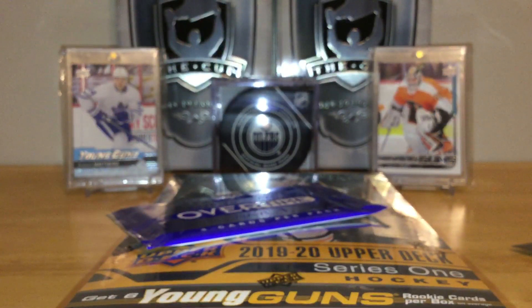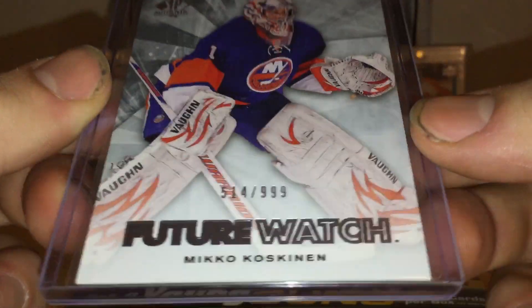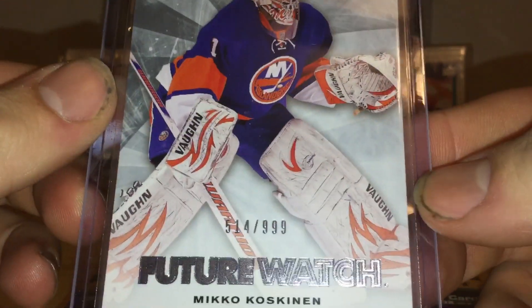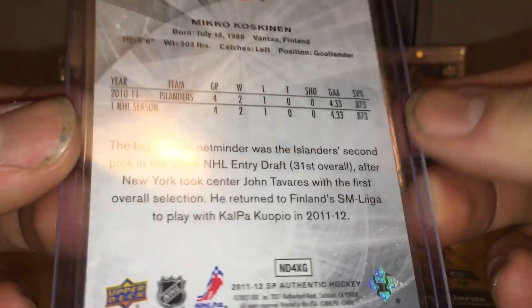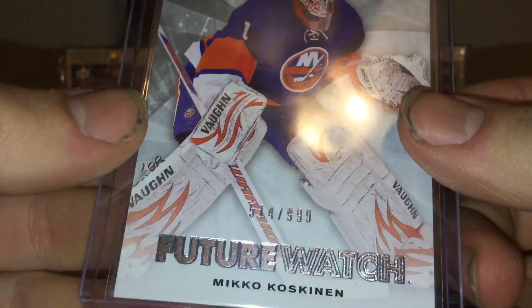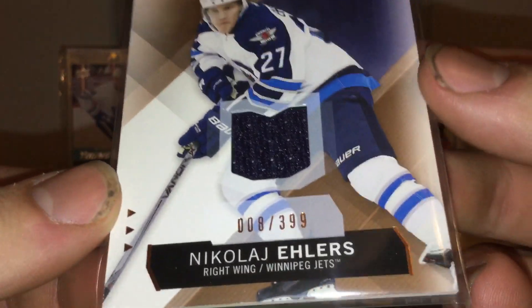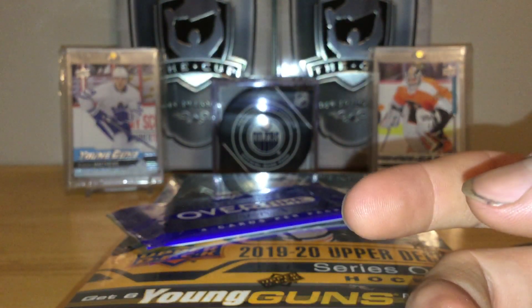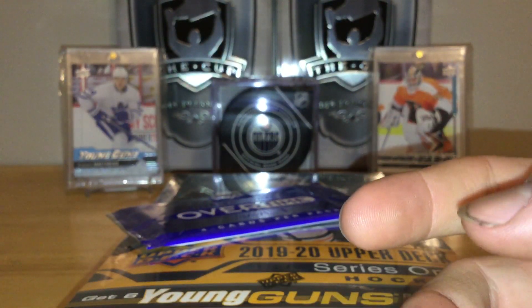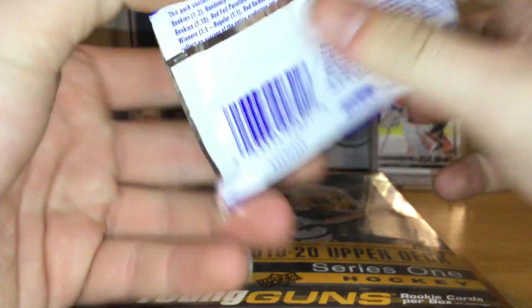I had a mail day — purchased this on eBay in a bid auction: Mikko Koskinen Future Watch non-auto numbered to 999, very cool for the PC. I collect Future Watches, so this is going with my collection. He also sent a free extra — Nikolai Ehlers rookie materials numbered to 399 — pretty nice. Ended up paying like seven dollars, pretty good deal.